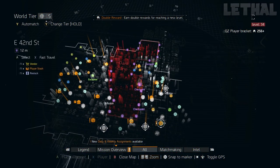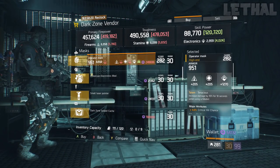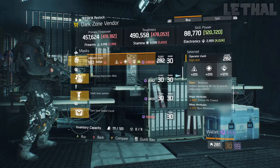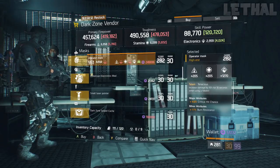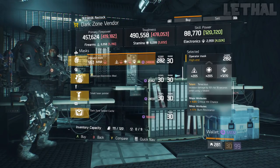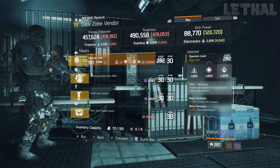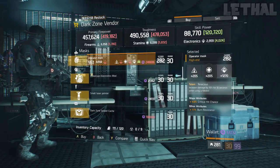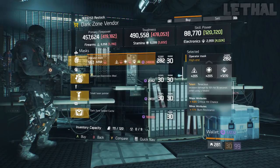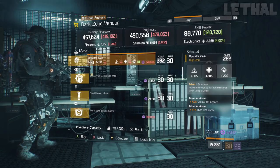Next up, you guys want to stop by the East 42nd Street Checkpoint and check out this Tenacious Mask. What it comes with is 1270 Electronics, 4% critical hit chance, and 17% burn resistance. This is a really, really good roll on the mask — you already have crit chance and burn resistance with a high electronics roll. I understand that electronics are not the most popular stat right now, so you will probably re-roll this into stamina or firearms. But if you want to keep electronics, you already have a really good roll, so I would highly recommend checking this out.